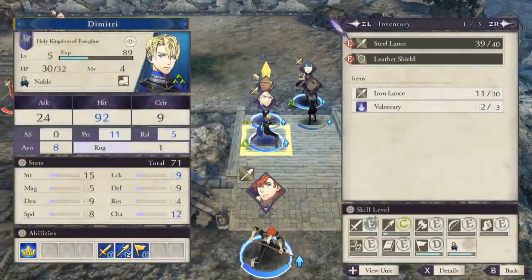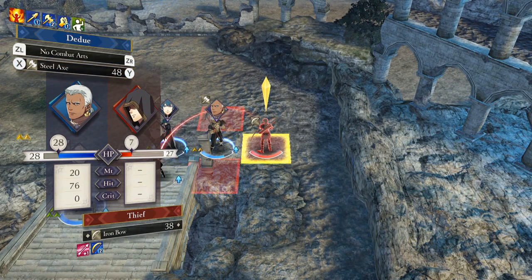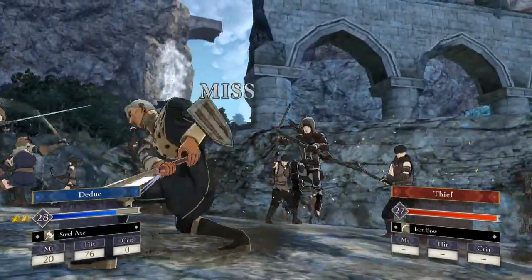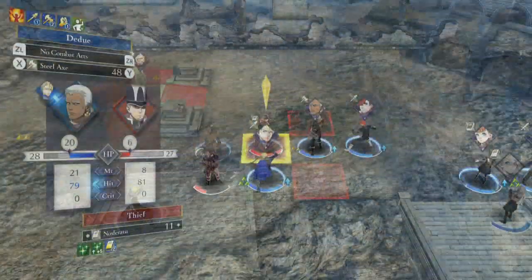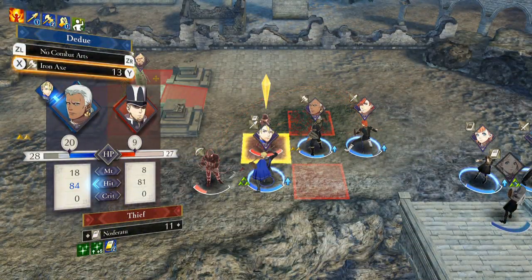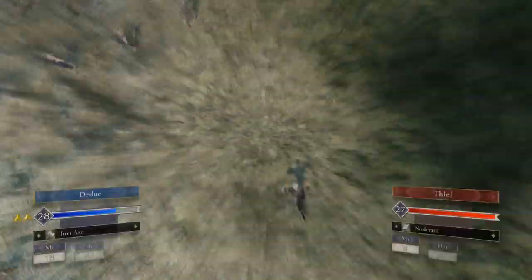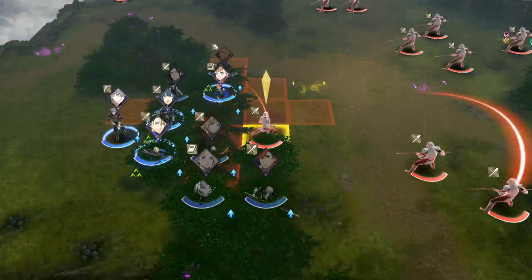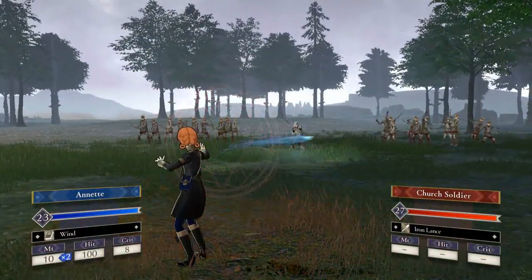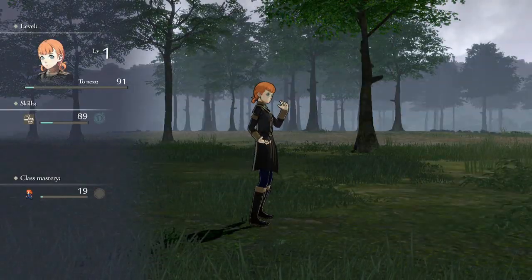Another problem with steel is that your unit will sometimes be less likely to land a hit and less likely to dodge enemy attacks while holding a steel weapon due to its increased weight. Check those weight stats and pay attention to the combat forecast to find out which weapon is the most strategically viable. Note that this issue applies to certain tomes too — attacks like Wind may sometimes be better than seemingly more powerful attacks like Cutting Gale, just because Wind can hit twice in one attack.